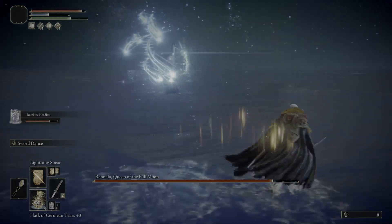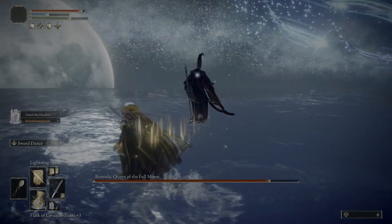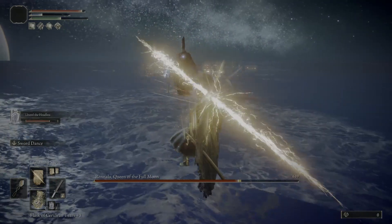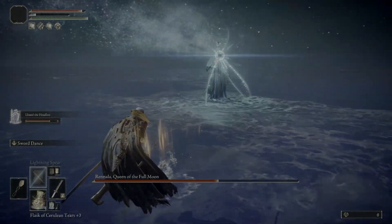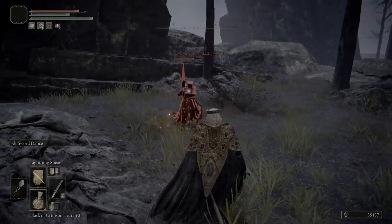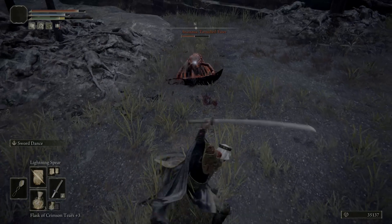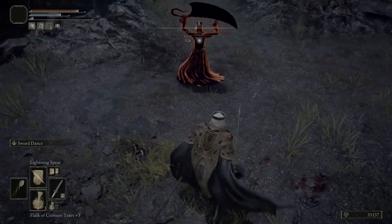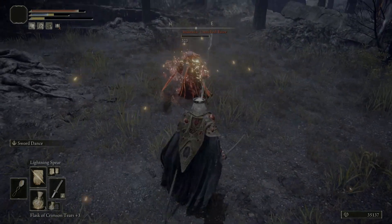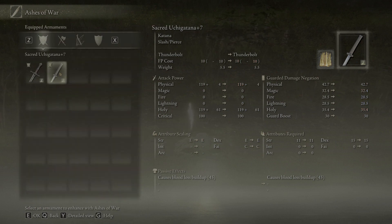So here's how this build plays. Most of the time you're going to want to keep your distance and use your spells. Your sword is dealing sacred damage scaling off your faith, so it does pretty good damage too. Once you pick up the Sanctified Whetblade you can enchant your weapon with any Ash of War you want. I like the Sword Dance Ash of War, which is pretty easy to pick up in southwest Liurnia from a Teardrop Scarab. This Ash of War is really good at closing distance and deals three quick attacks with the option for a fourth heavy attack.